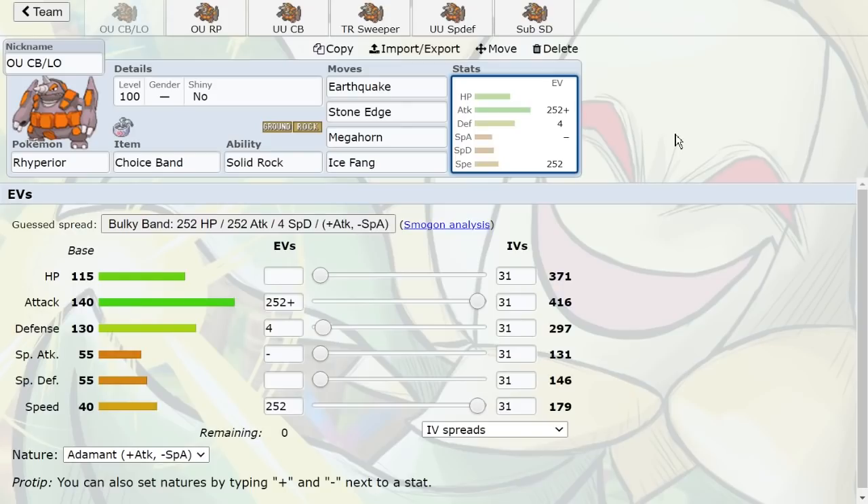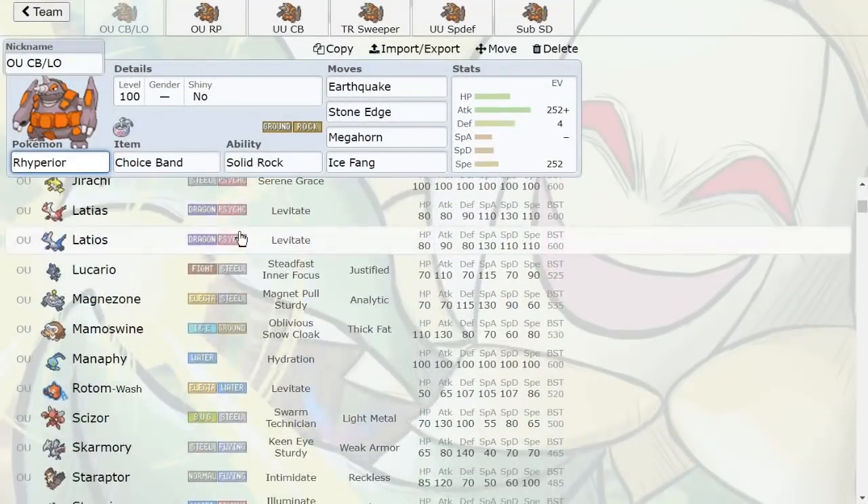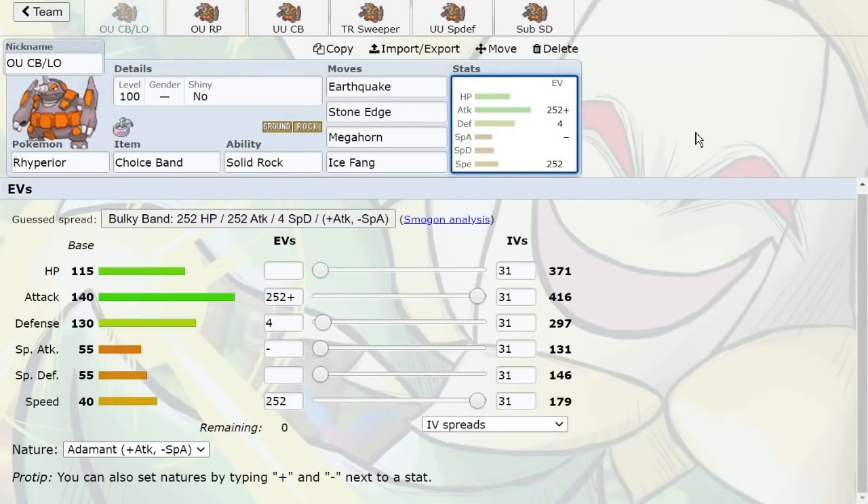Good partners for this set include Rotom-Wash, which resists Water-type attacks aimed at Rhyperior and can Thunder Wave or Will-O-Wisp things, potentially letting Rhyperior outspeed them. Latios is a pretty easy switch into Rotom-Wash, so you can Thunder Wave that. Rhyperior also naturally handles Weavile and Infernape, so it doesn't rely heavily on teammates for those. Scizor is a solid partner as well. I also like Breloom paired with Rhyperior — Breloom appreciates Rhyperior luring and destroying Tangrowth with Megahorn, especially on the Life Orb set, while Rhyperior appreciates Breloom dealing with Water-types like Azumarill and Rotom-Wash.